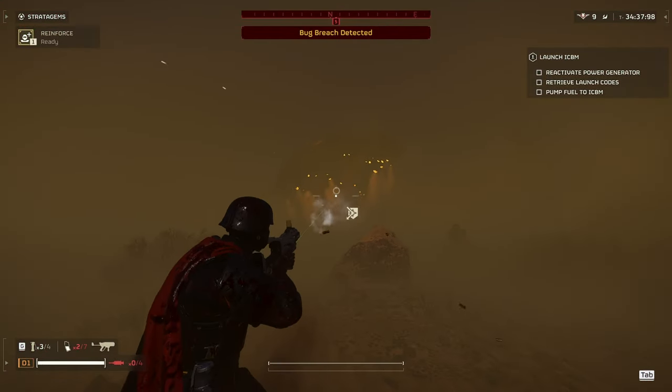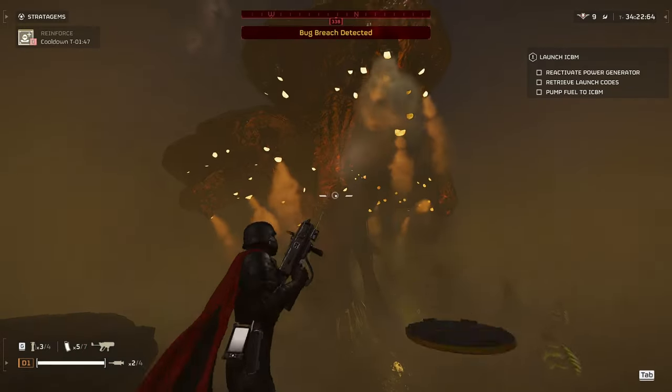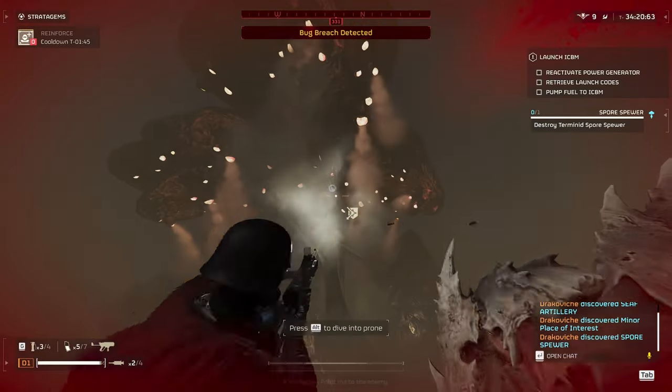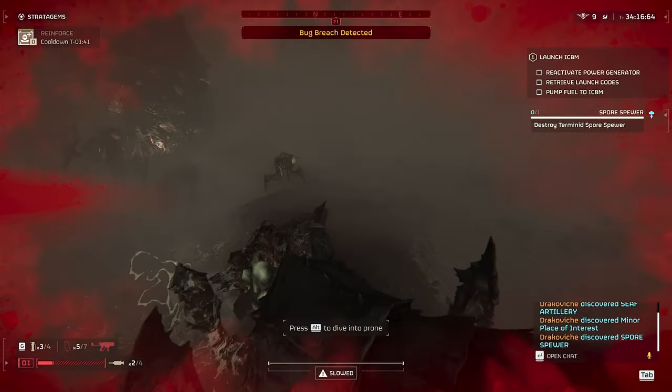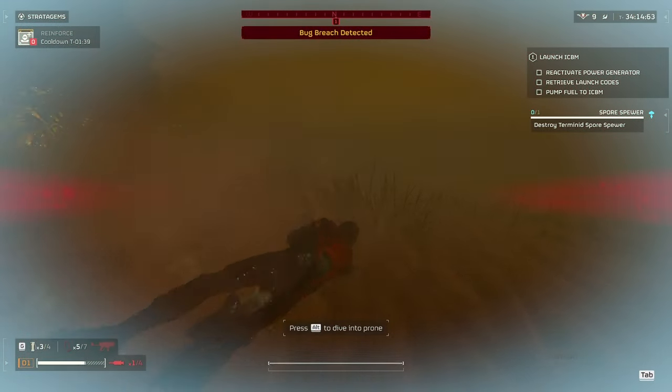Next up we have Terminid Structures. I tested all the Terminid Structures and it didn't seem like the light penetration was enough to destroy any of them. The only thing you could possibly destroy would be the bug eggs.